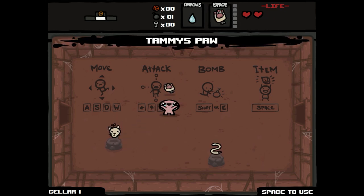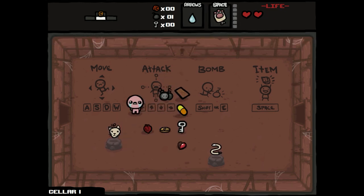The other new item is Tammy's Paw. When you use this, it consumes one of your red hearts and functions pretty much like the Box, where you get a bunch of consumable items — a trinket, a key, a card, a pill, a heart, a coin, and a bomb.